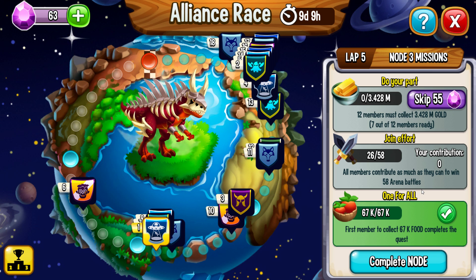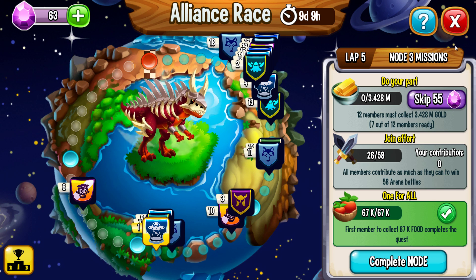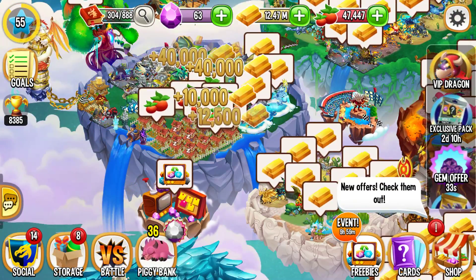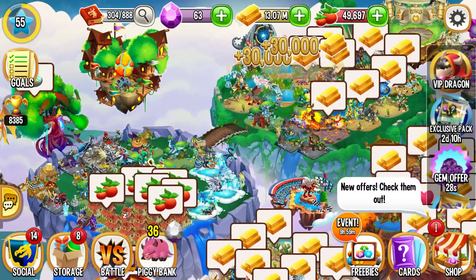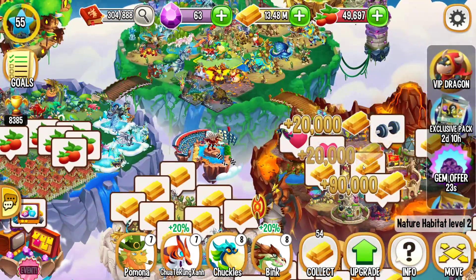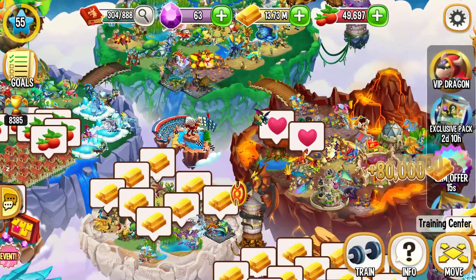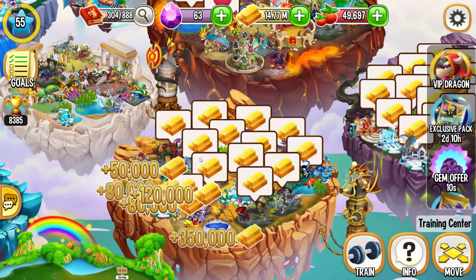Chúng ta cần chiến thắng 58 trận Arena Battle, cần 12 member, thu thập khoảng 3.428 gold. Thu hoạch xem có đủ không, hy vọng là sẽ đủ. Con rồng Vulcan của chúng ta đã học xong skill, chiêu Asteroid cộng lên được khoảng 176% dame, rất khỏe luôn. Chúng ta sẽ đi lấy vàng trước để xem có đủ không.